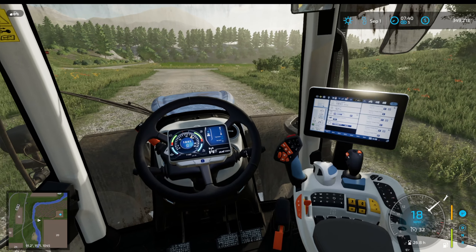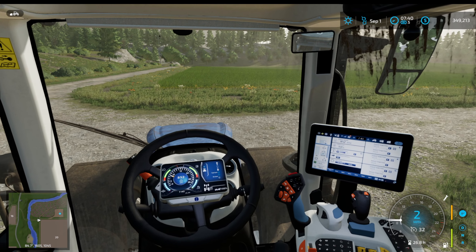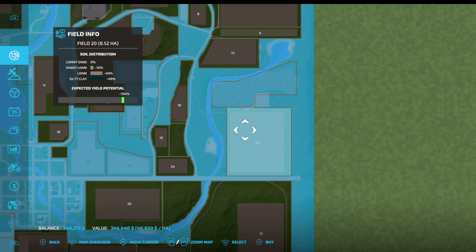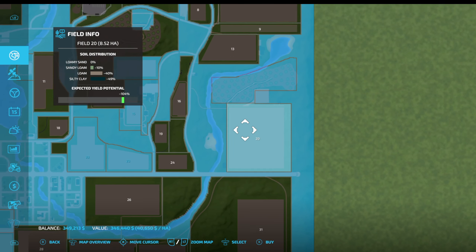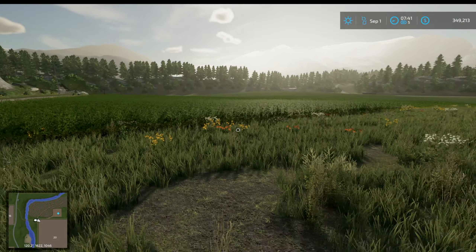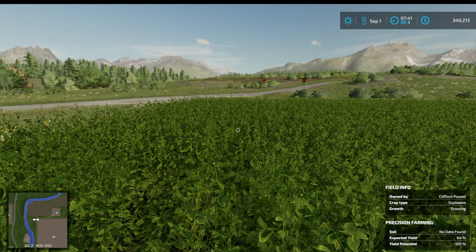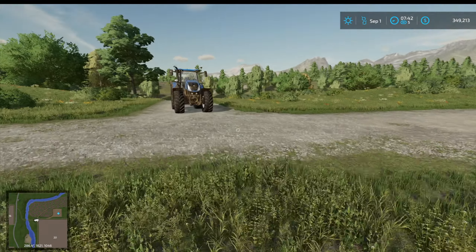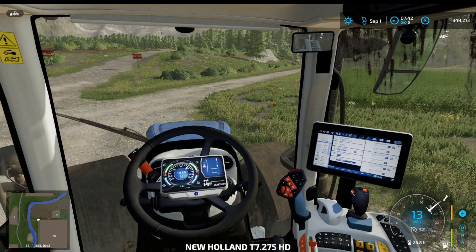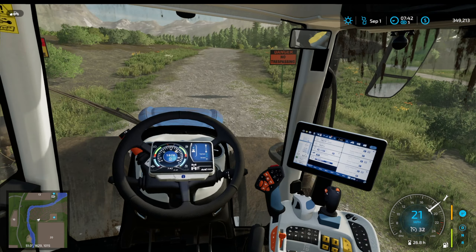This is field 20 in front of us, and tomorrow we need to buy it. I think we've got the money - last time I said we had the money the price seemed to go up, but it might be my imagination. It's 346,000 and we have 349,000. It's got soybeans on it and it hasn't been precision farmed, so that's all fine - that's what I would expect.